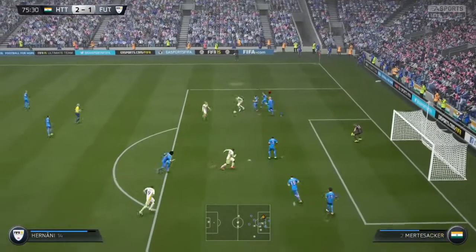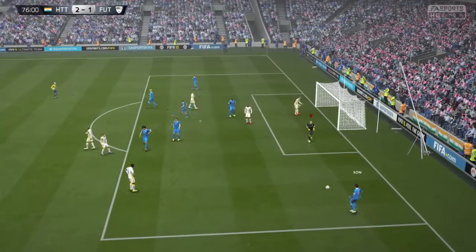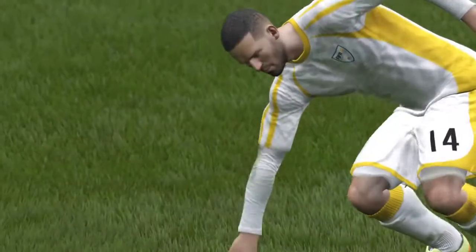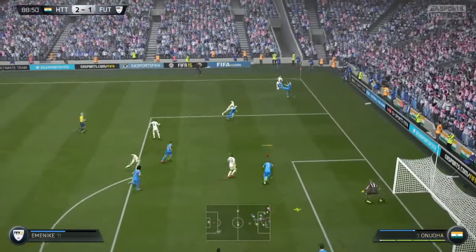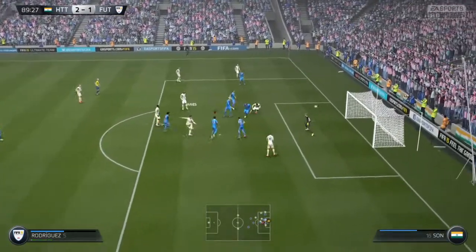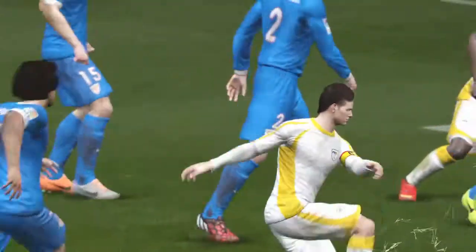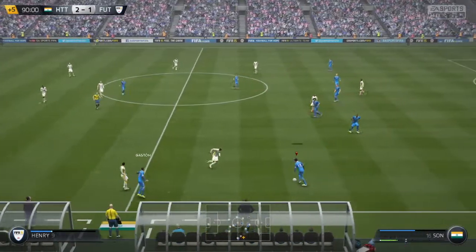Here comes the attack from the Team of the Week. Hernani with a shot — oh my god, almost scoring! Just a few inches outside the post. Almost an equalizer. Another attack — Hernani crossing in, falls to Mkhitaryan, James, and Hermes Rodriguez missing the target. That could have been the equalizer.